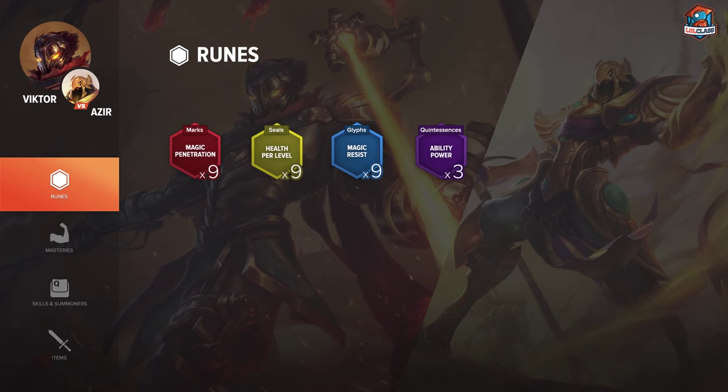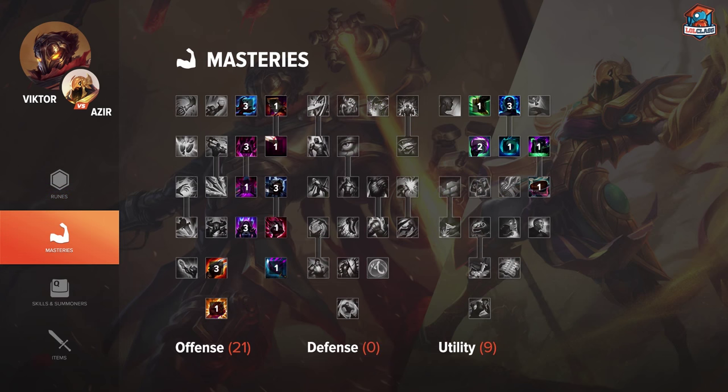For the runes, you want to use 9 magic penetration marks and scaling health per level in yellows, also known as seals. In glyphs, you want to use 9 flat magic resist — you can also go for scaling ability power or cooldown reduction per level, but I don't think you need that. And then for the quints, you use 3 AP quints. For the masteries, you use 21-0-9.